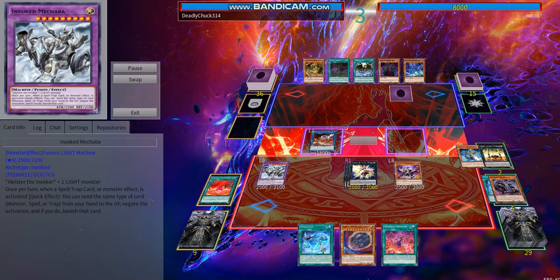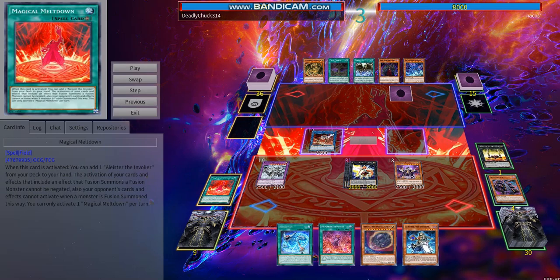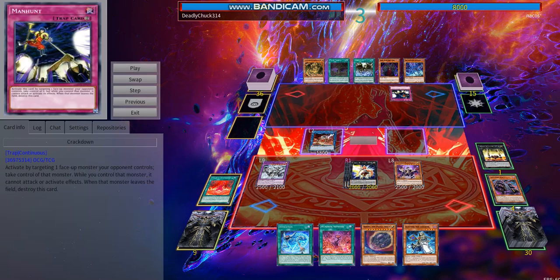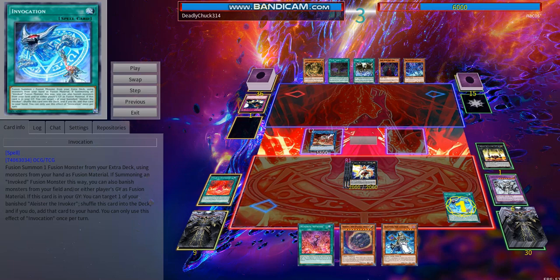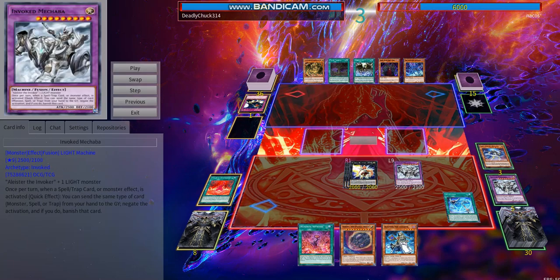Invoker of Madness triggers, discarding Numeron Wall since we already have a Numeron Network — didn't feel there was a need for it. We get Alistair back and attack for a solid amount of damage. Before he can respond, since we have no traps in hand to negate with Mechaba, I crash into my own Mechaba — mainly because we can always make another one. We activate Invocation again, banishing that Alistair — it always treats its name as Alistair on the field — and with Blue Sky in the graveyard, we go into another Mechaba.